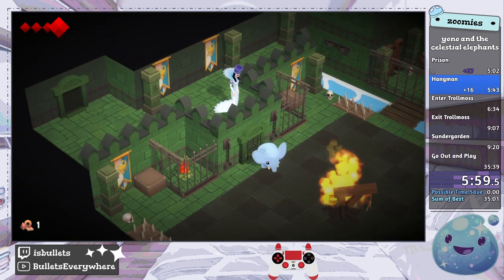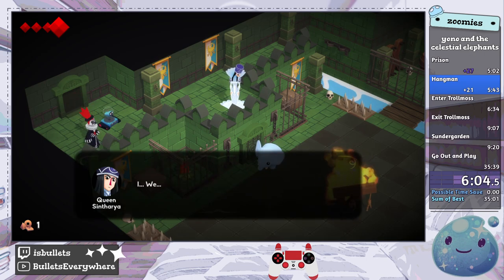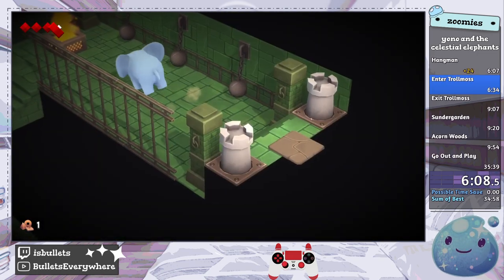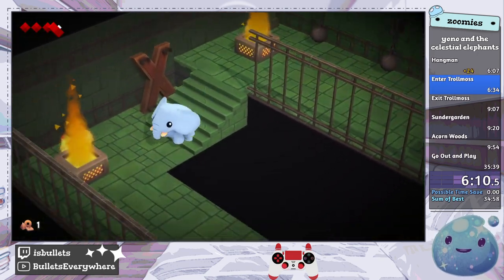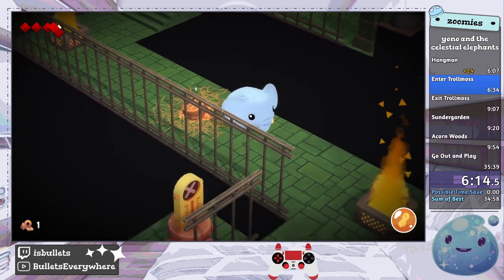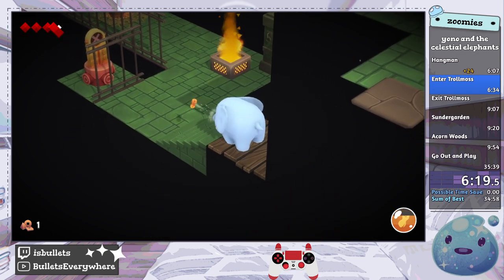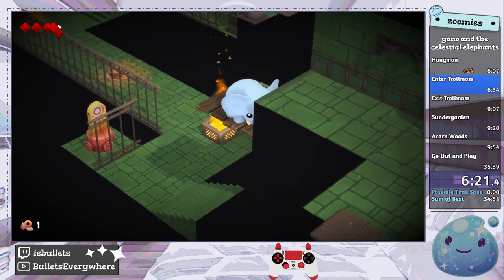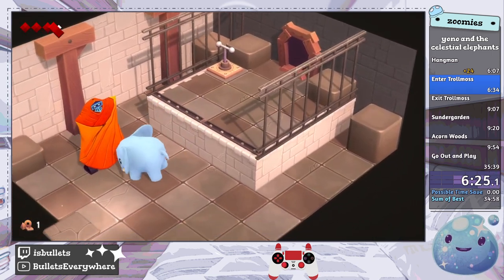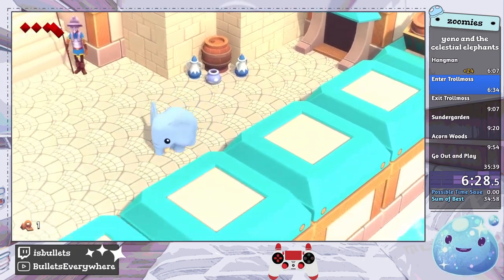I clicked out of the window — didn't know you could do that. Some lore happens and we could leave. That's probably what happens when you get set on fire and blown up. This is the guy we have to talk to that opens up the portal to the end of the game. We're not going to be going there — we have two more bosses to beat up.